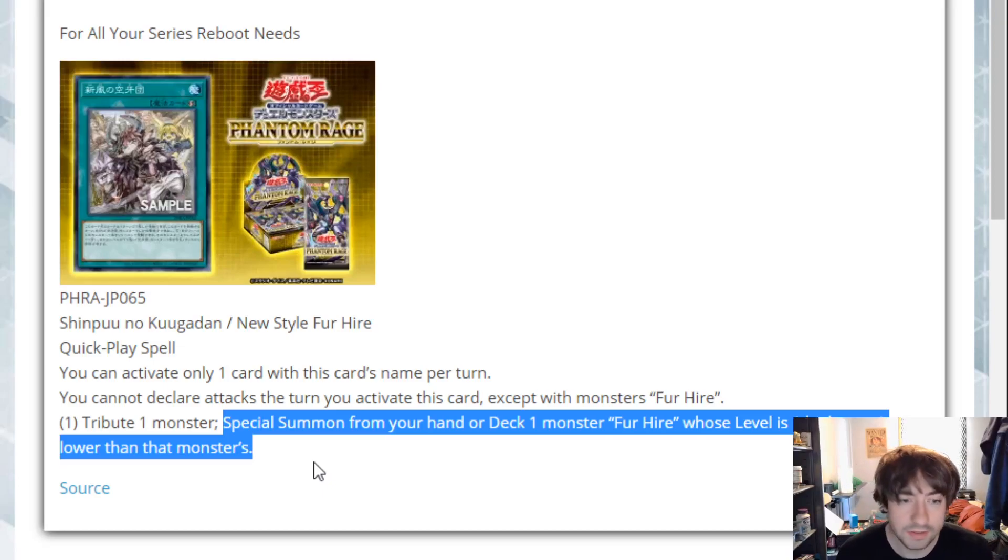Because sometimes a strategy can struggle with getting to specific cards that it wants, as well as extending into things it wants to, as well as setting up certain disruption. This really helps cover a lot of your bases. One of the things that the cards do — I believe it's between Dompa and the other one — there's one that pops face-up cards, one that pops face-down cards. But they only trigger, I believe, when a For Hire is special summoned. So we already have the quick play Monster Reborn, but this is just another card that adds to that — special summon from deck on your opponent's turn, firing them off to pop a face-up card your opponent controls, or a face-down card when they set something. It really is nice.